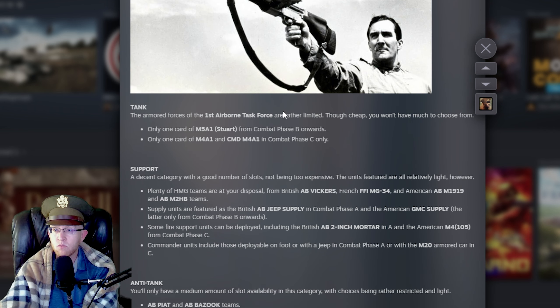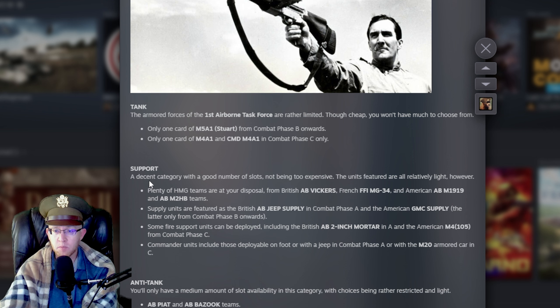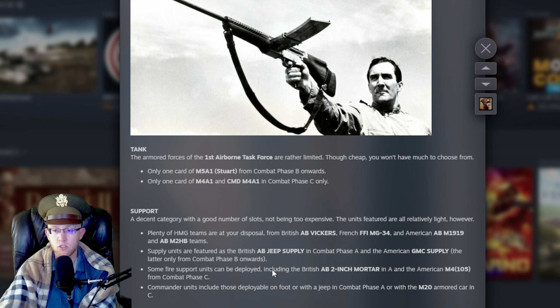Tanks: rather limited though cheap — Stuarts and one card of M4A1s, combat locked to C-Phase. That's a rough roll. Support: decent, not too expensive. All are relatively light — HMG teams, Vickers, MG34, M1919, and basically a .50 cal. .50 cals are awesome. Fire support units include a two-inch mortar and M4-105 in C-Phase only. Overall I don't get a strong feeling you're playing for C-Phase with this division — it feels like you're playing Maverick or Vanguard, trying to run your opponent down because you don't have a lot of heavier support options.